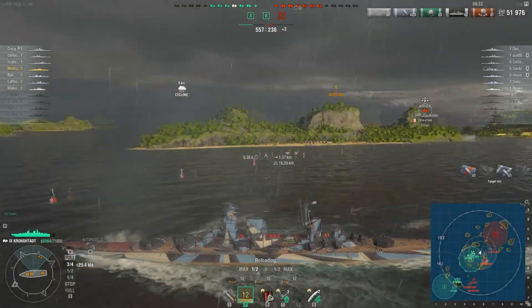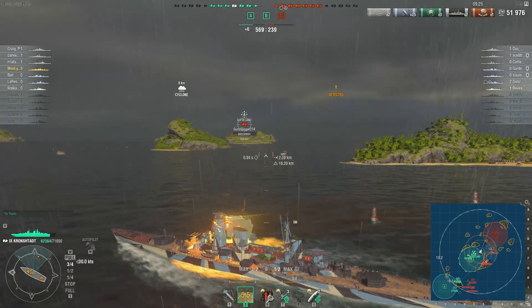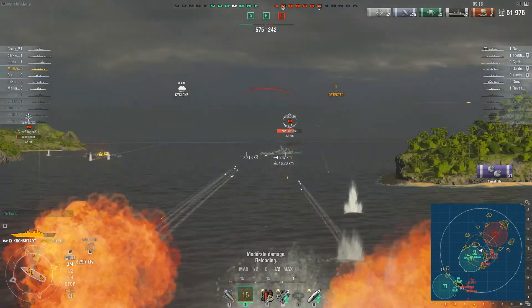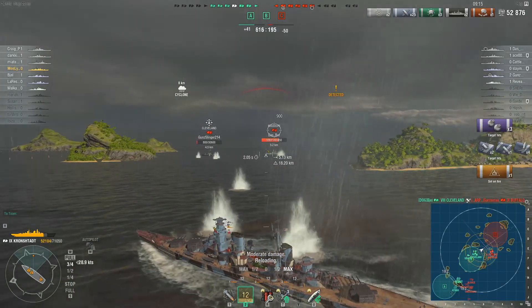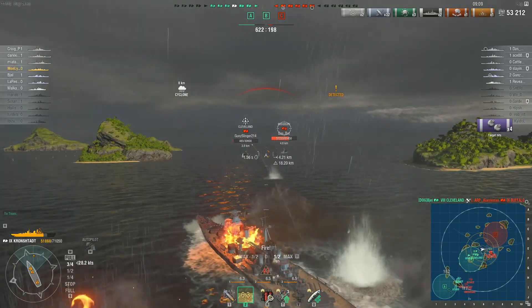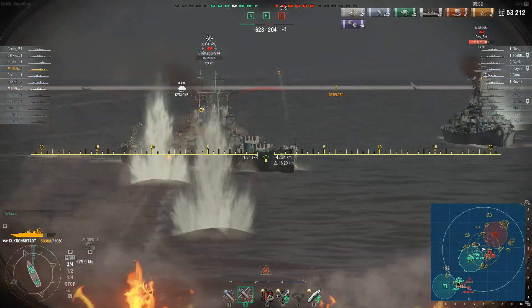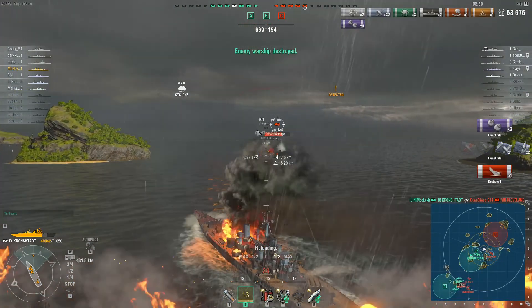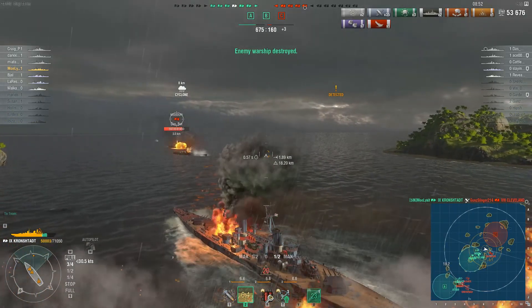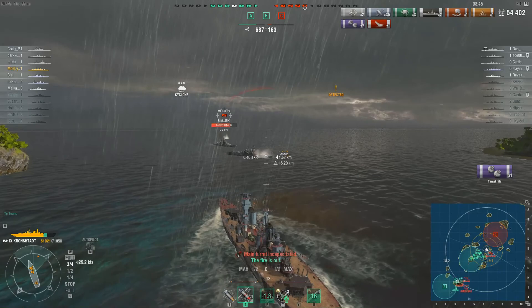Now let's show you what this ship can really do. I've got a low-health Cleveland in a cyclone — I know I'm spotted. I see a flash and it's a Missouri, but what happened? I didn't even get hurt, broadside to that Missouri and nothing happened. The Cleveland is pestering me and the secondaries do what they do. I decide screw it and take him out — done. Now I'm up close and personal with a very healthy Missouri, and I bounce everything. He can't touch me.